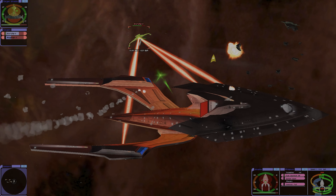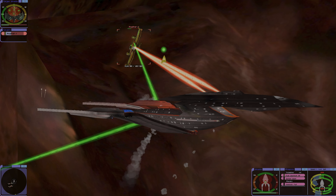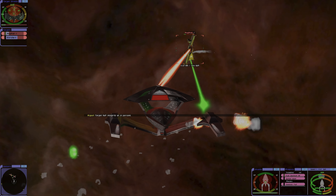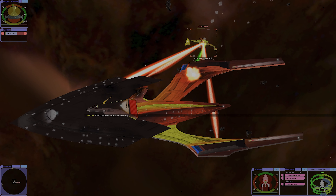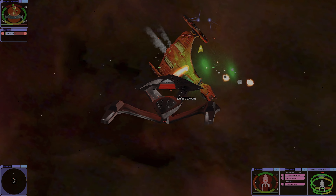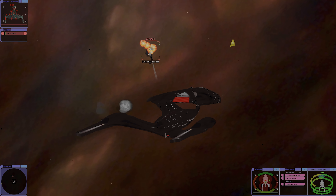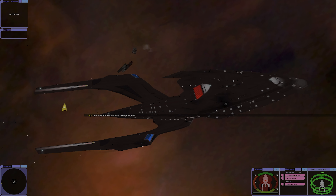Target hull integrity at 75%, then 50%. We are draining their top shield. Their forward shield is draining. Fire! Their forward shield is draining — simulated enemy ship has been destroyed. Target hull integrity at 50%. We have a colossal bottom shield hit. Their shield is draining — and there we go. Simulated enemy ship has been destroyed. That's it. All stations, damage report.